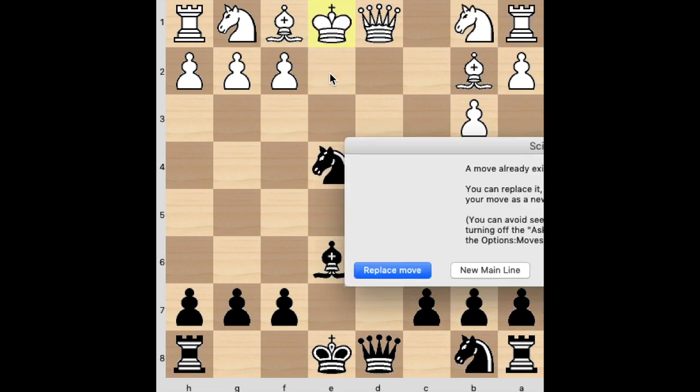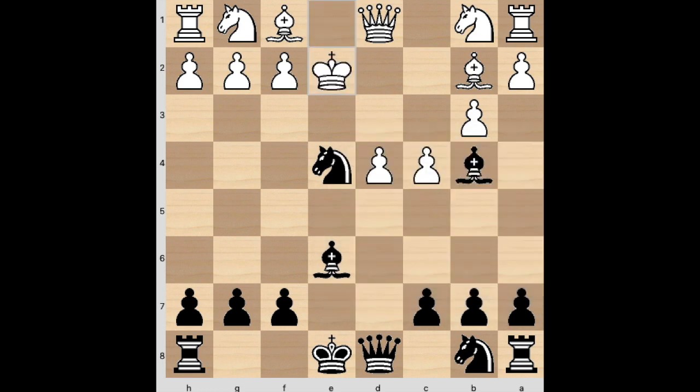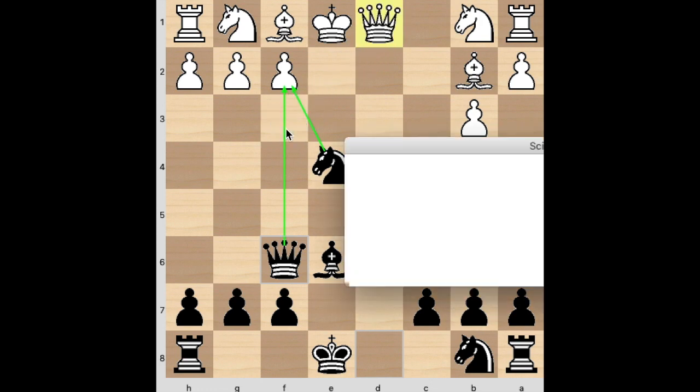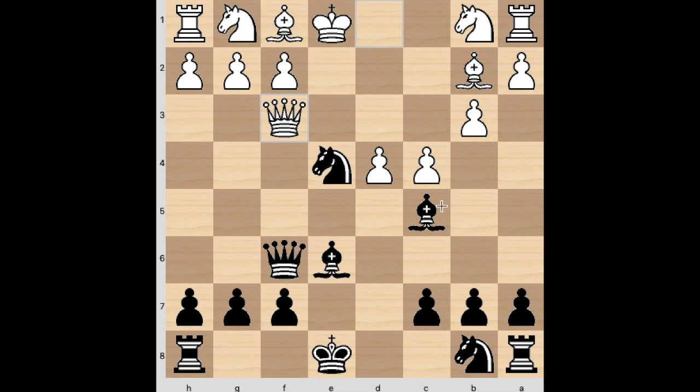The best move it says is king e2, and I think we can all agree we'd like to be black here — or as Michael Josen would say, everyone wants to be black. I didn't find that move though — I played queen f6, the second recommended move by the computer, but not nearly as strong. It gives me a minus 2.7 advantage. I've seen this idea before where you threaten checkmate, and I also want to castle queenside as quickly as possible so white would be unable to take my bishop.